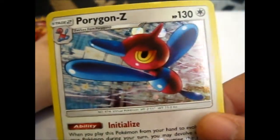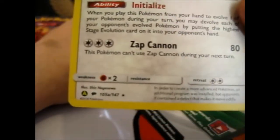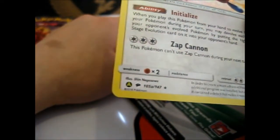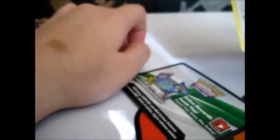Up close and personal. Initialize. Zabcat. And here is Burning Shadows alternate art 105A. Rare — it says that's just a normal rare.